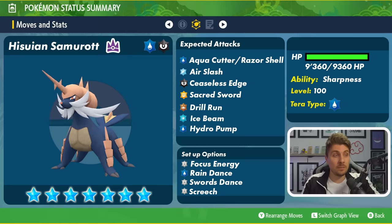Air Slash is a slicing move, so we'll get that Sharpness boost. It gives flying coverage and coverage against grass type Pokemon, meaning that grass types are going to have a much harder time coming to this raid to beat this water terror type.